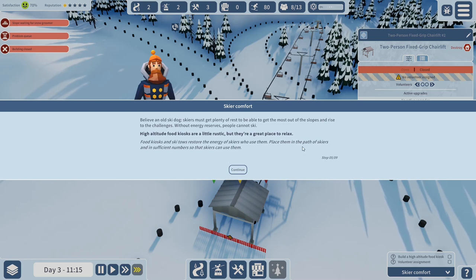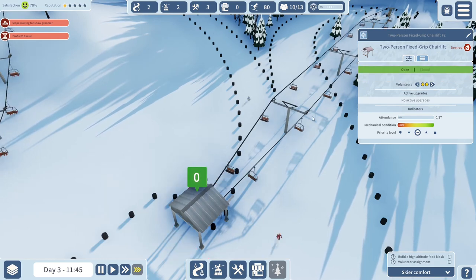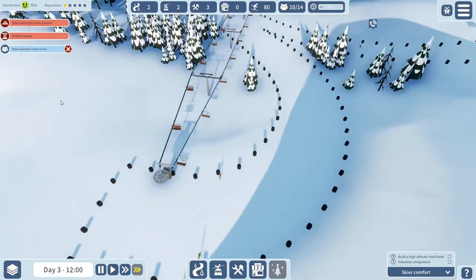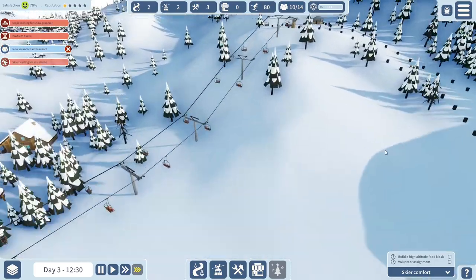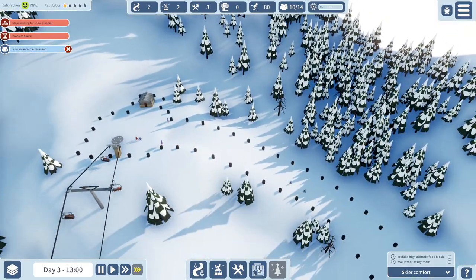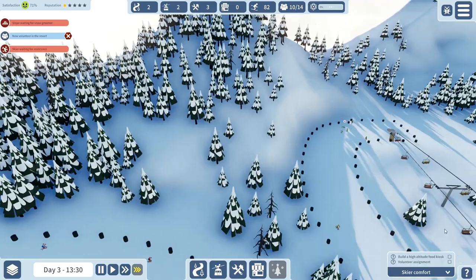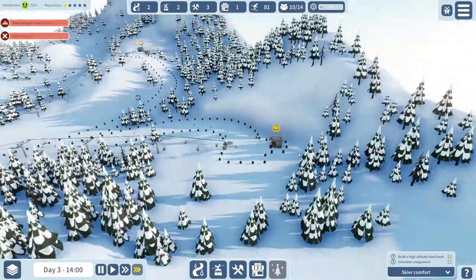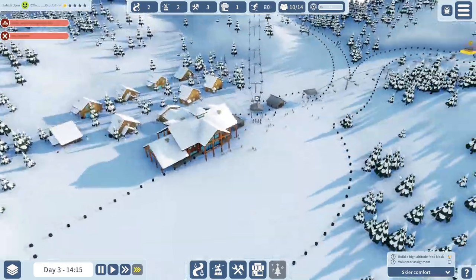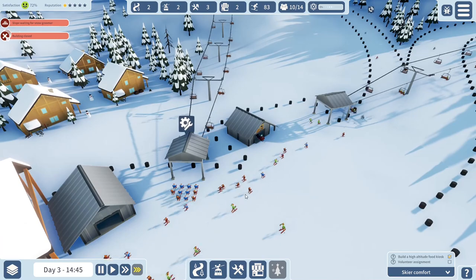High altitude food kiosks are rustic but great places to relax. Food kiosks and ski toes restore the energy of skiers who use them - place them in the path of skiers in sufficient numbers. So we need a few things. Let's get some volunteers working the green slope and then place some high altitude food kiosks. We'll squeeze one in over here and another one on this side - people should be pretty happy.